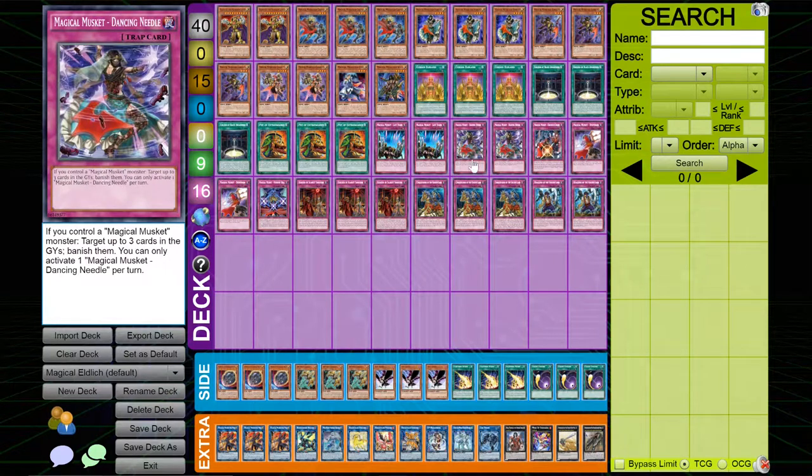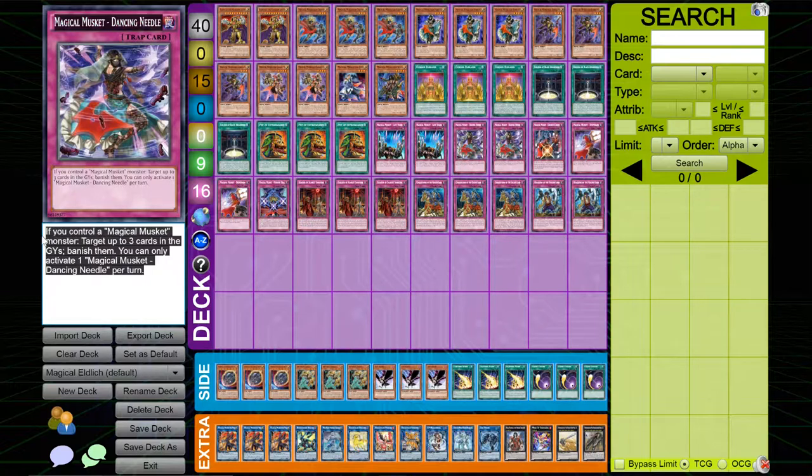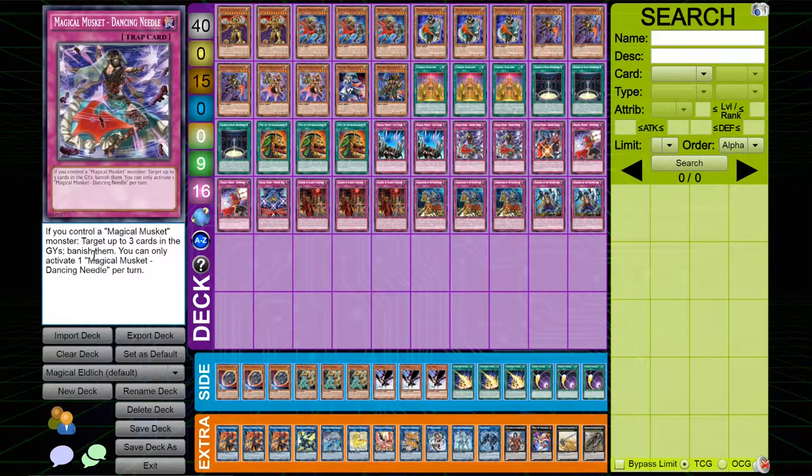I played two copies of Dancing Needle. This card banishes up to three cards, which is so good. In a backrow and graveyard-heavy format, this card is amazing. It can kill a Lich, take care of Dogmatica's recurrence, disrupt Invoked by banishing Aleister, and handle Virtual World by banishing required cards like their Lulu's and Nyan Nyans. Since it's a trap card, you can use it to disrupt during their play.